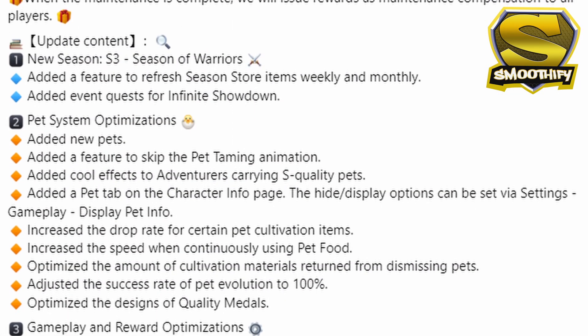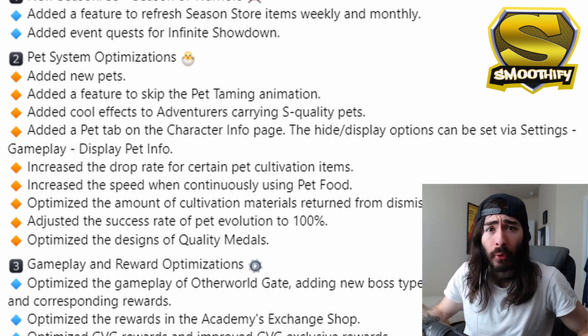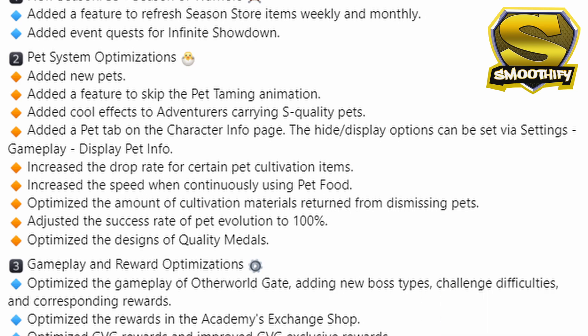Another very important thing to note in this update is that the Pet Evolution Success Rate is now at 100%. Before this optimization, one of the struggles of players was to evolve their pet to the next level — a lot of players were complaining that the evolution success rate was bad because they had to spend a lot of resources evolving their pets multiple times. But now in this new patch, we are guaranteed to evolve our pets in the first try, which is a very good update. So now players can just focus on getting an S-rank pet to have better stats for their characters.